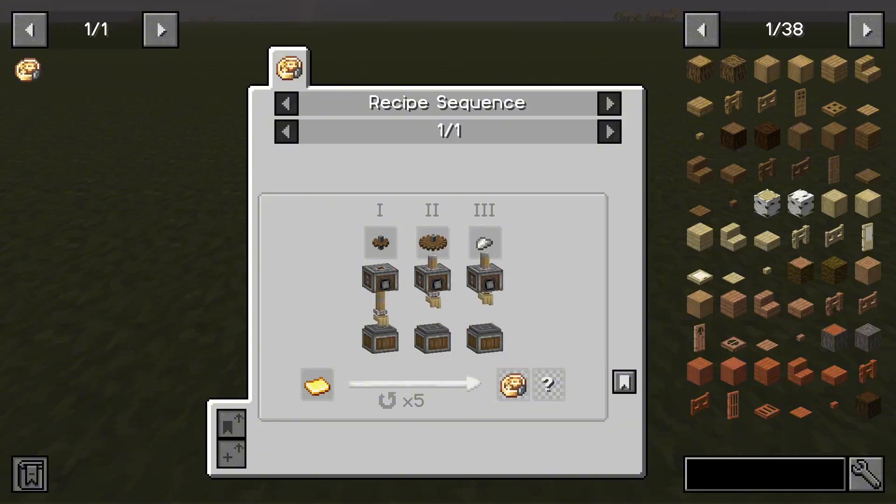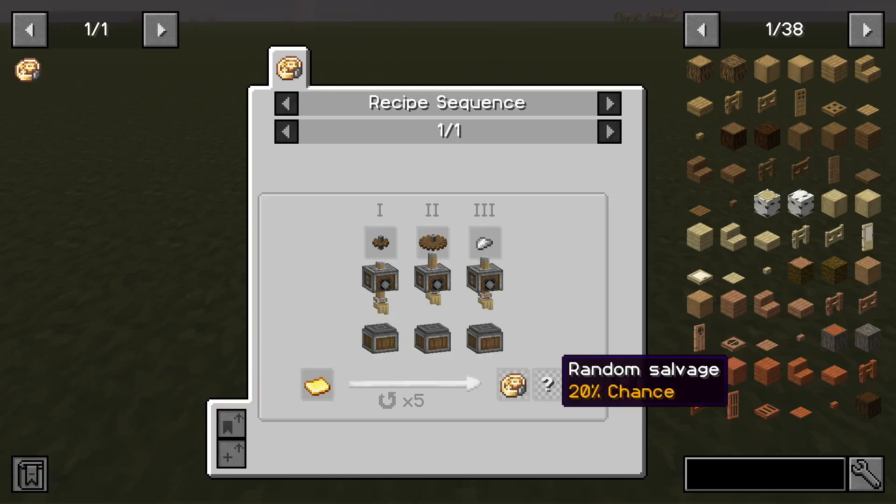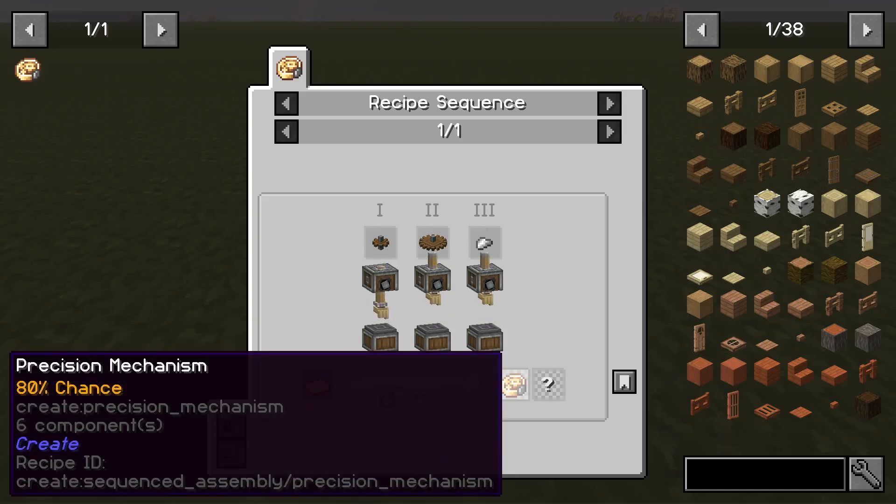Once this is done five times, you'll have an 80% chance to get a precision mechanism or a 20% chance to get random salvage. This means that each precision mechanism will cost you one gold sheet, five cogwheels, five large cogwheels, and five iron nuggets.